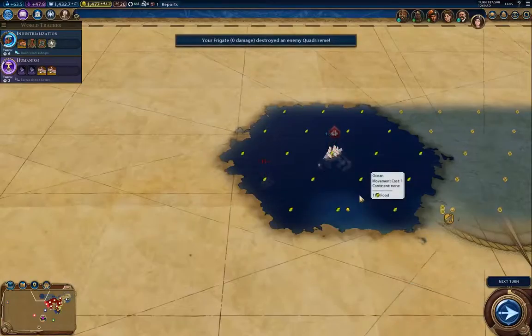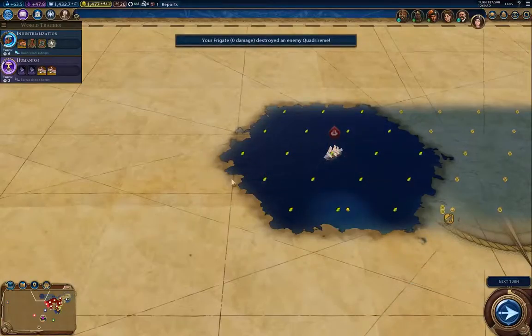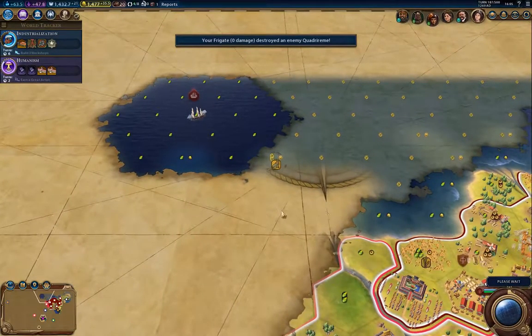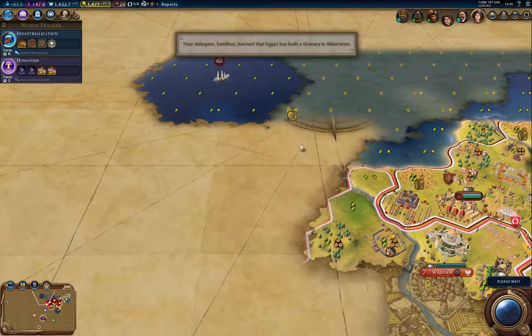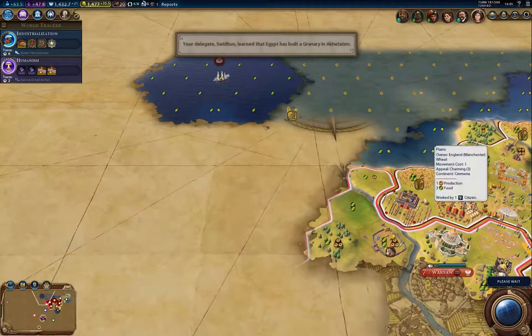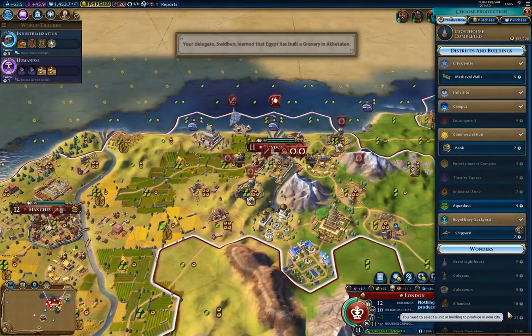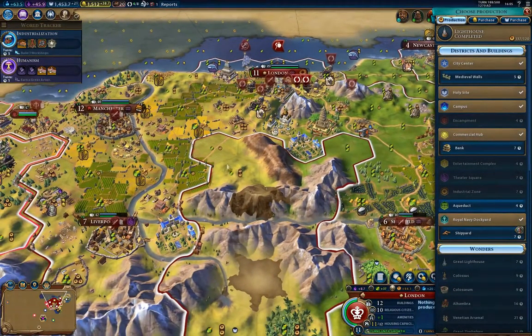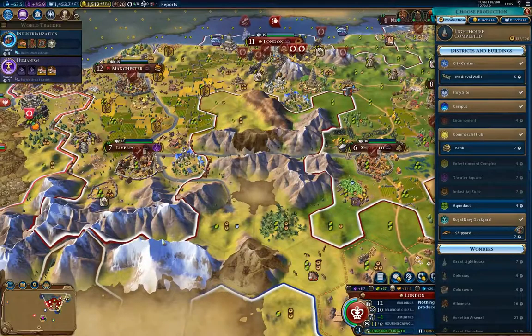I've got this frigate out here. I'm actually going exploring because I need to find the other civilizations, and also to see if there's any spots that are worth attempting to colonize. I'm pretty hemmed in here — that's the disadvantage of the starting roll I got with these mountains.